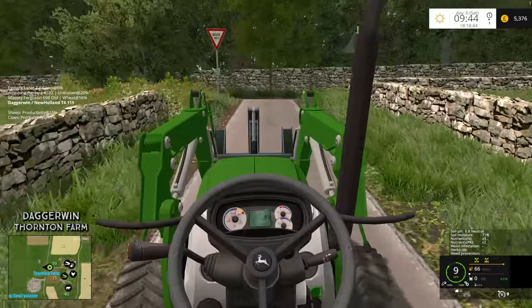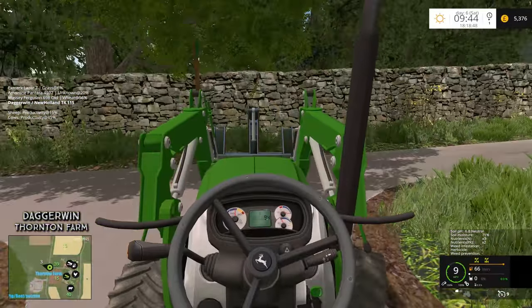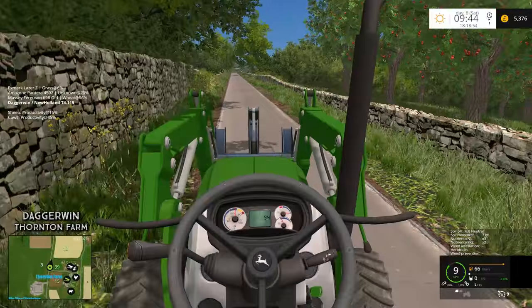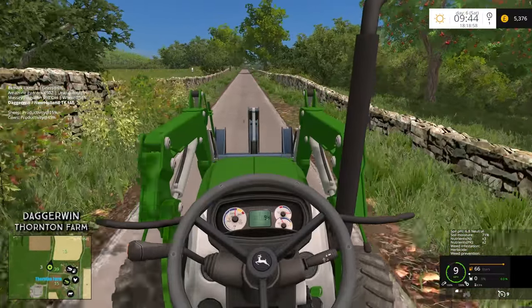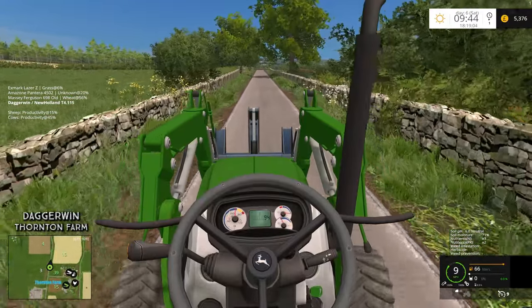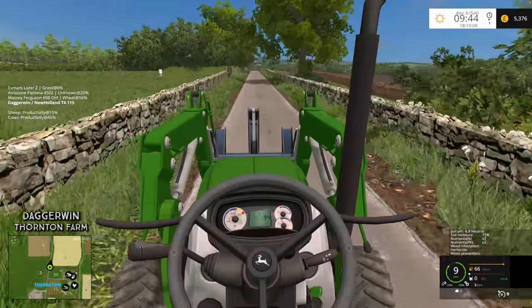9.4 miles per hour is what we've maxed out at, which is just a bit too slow, but overall a very good mod. The diff lock seems to be switched on for some reason — we'll switch that off. This is not going to be any kind of big logging video. It's literally one tree. All we need to do is cut it down and push it to the side of the field. When the field is harvested we'll pick it up when we cut the other trees down.